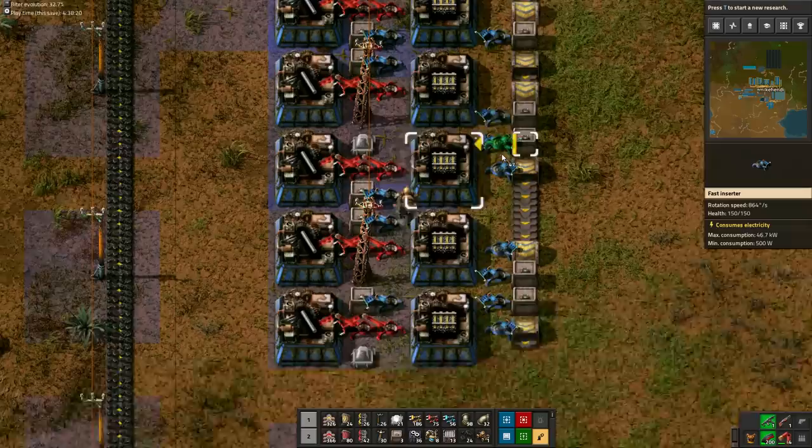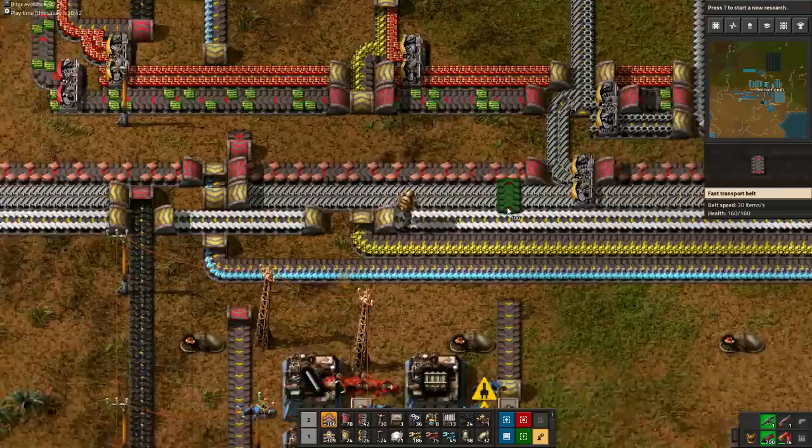Next to stone, rails need steel, and iron sticks need iron. So we'll draw both of those off the main bus.